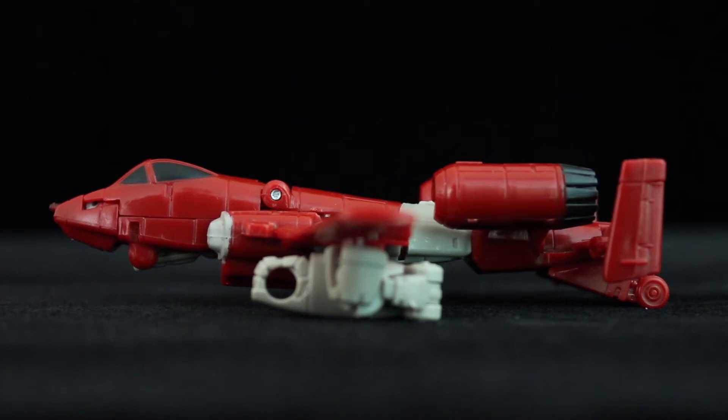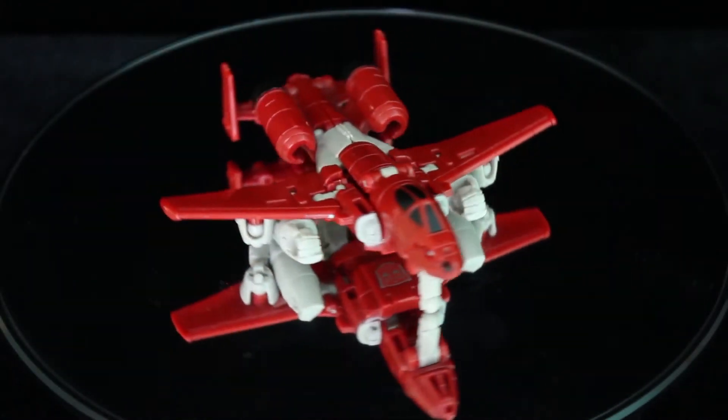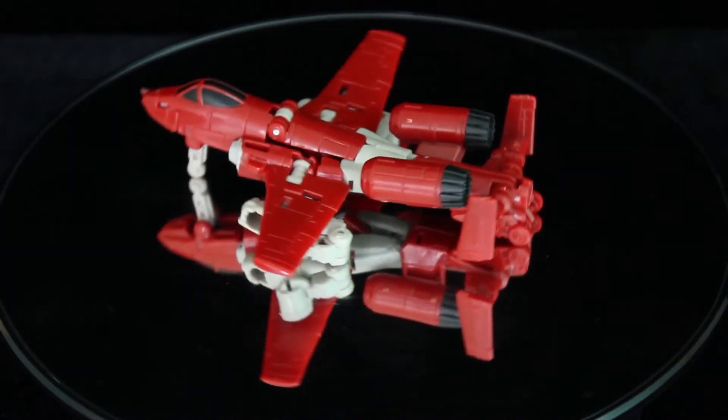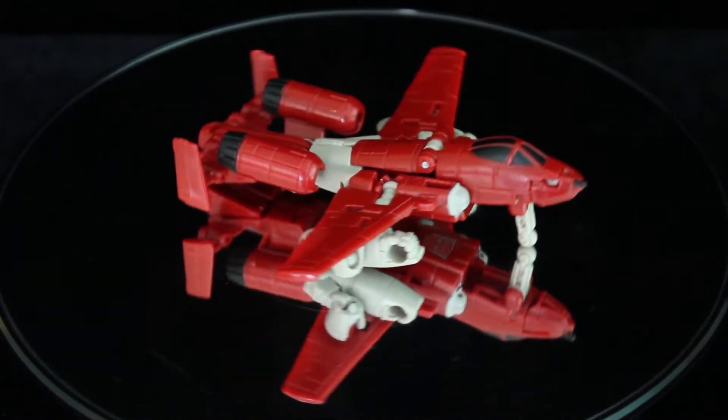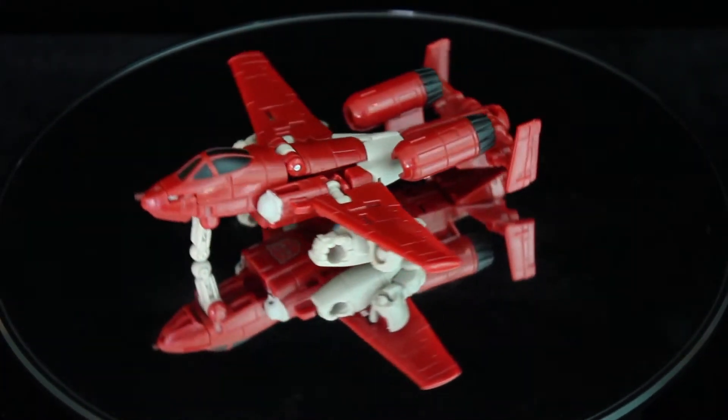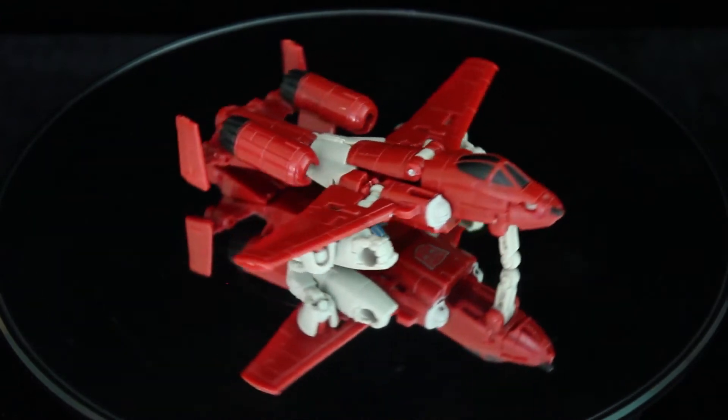Unlike that other bot, only the front wheel retracts, though you have to dislodge the nose cone to get it in and out. The rear wheels are moulded underneath the tail, so he displays a lot better instead of tilting upwards. Everything else is on point, from the colour scheme to the twin engines — you have the little gun up front, and his arms are stored underneath the wings. The rear halves of the plane don't peg together very solidly, but that's my only real beef with this guy.